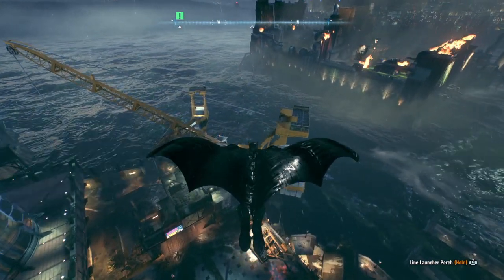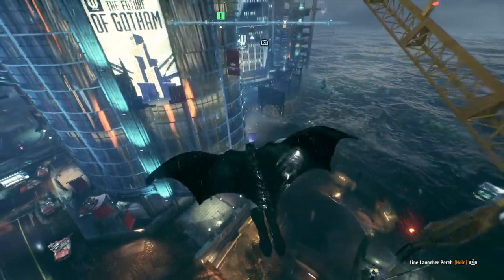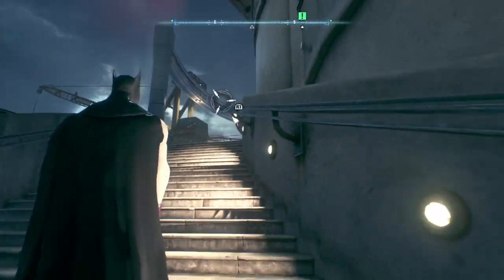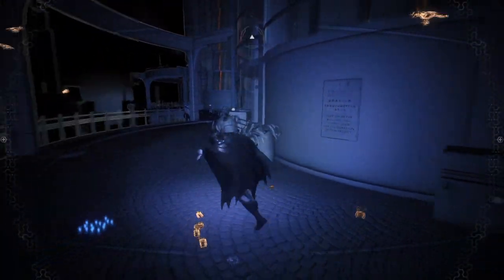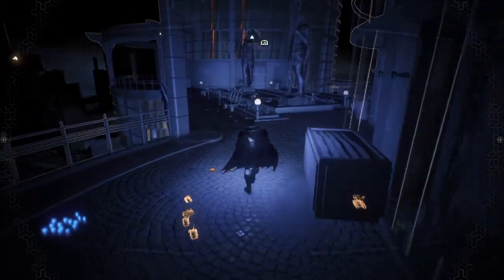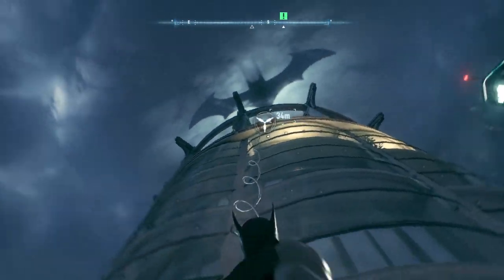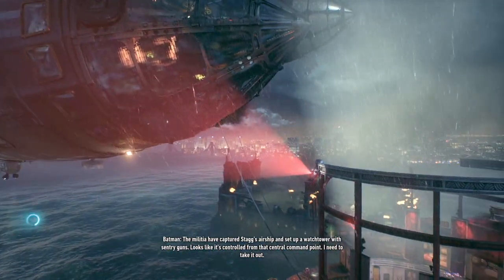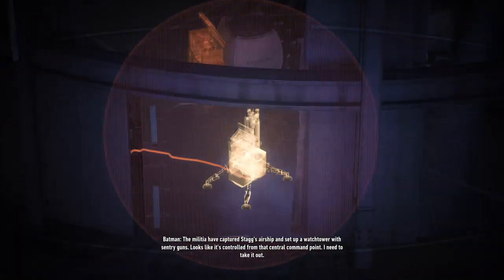There's Ace Chemicals — still on fire, still blown up. Okay, we're here. Those things shouldn't see me because I'm below them. The militia have captured Stagg's airship and set up a watchtower with sentry guns. Looks like it's controlled from that central command point — I need to take it out.